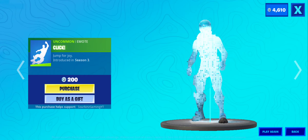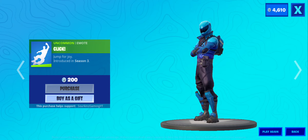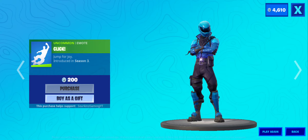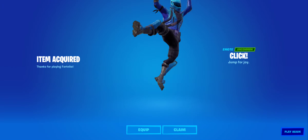Then we have Click. I'm buying that. Make sure to use Support-a-Creator code SourKinsGamingYT in the item shop when picking up anything. It's taking forever to buy. All right, we have Statuesque. There we go, I've wanted Click for a while.